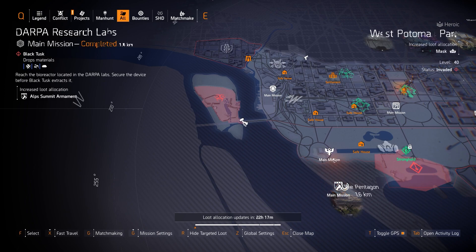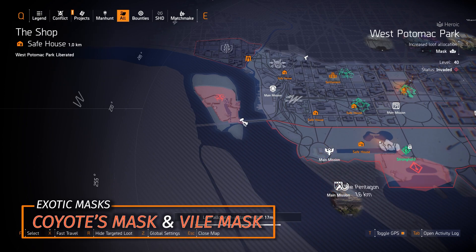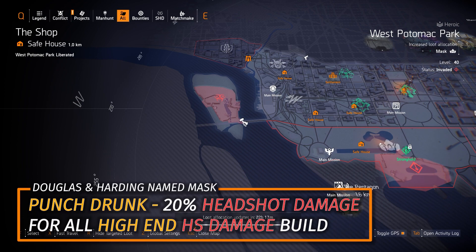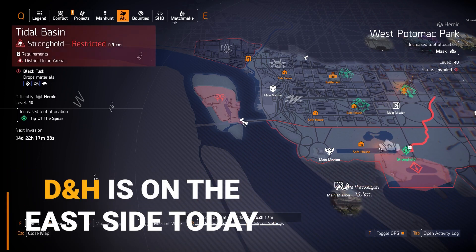Next up, masks at West Potomac Park. There are two exotic masks: Coyote's for DPS builds and the Vile Mask for status effects and skill damage. The Punch Drunk Mask with 20% headshot damage baked in is a Douglas & Harding mask — I would prefer you farm Douglas & Harding for it, but if all we've got today is mask targeted loot, farm it here as well.